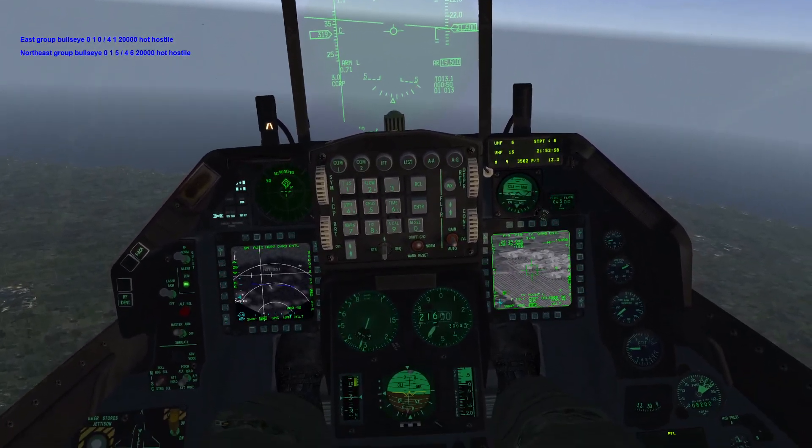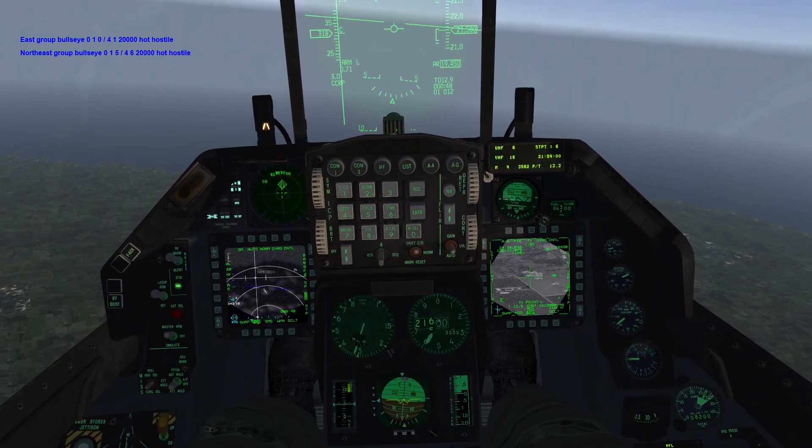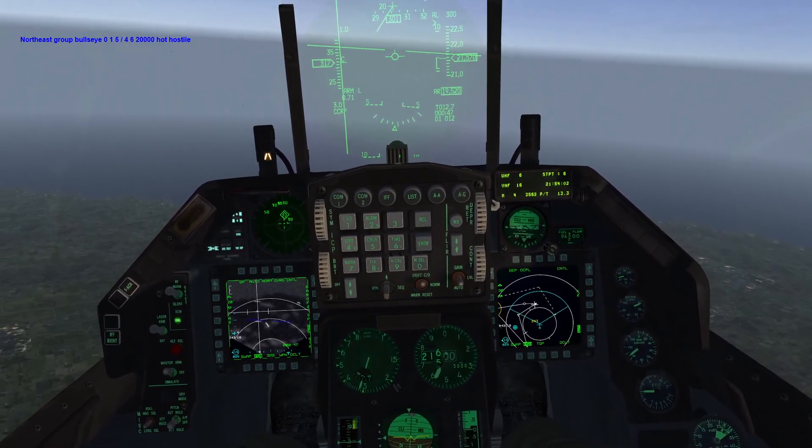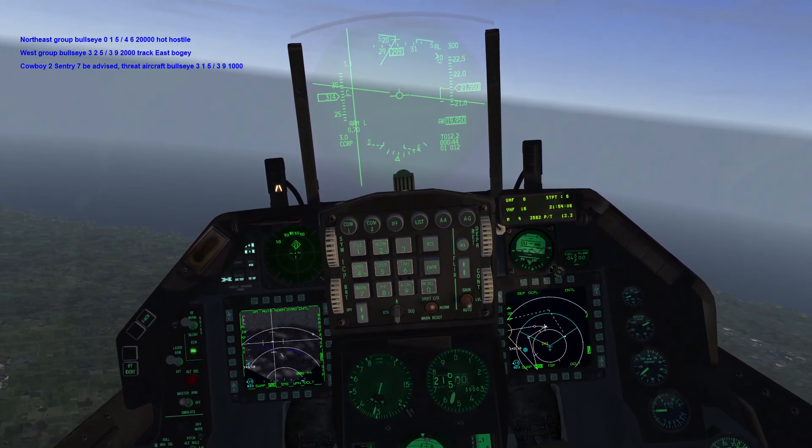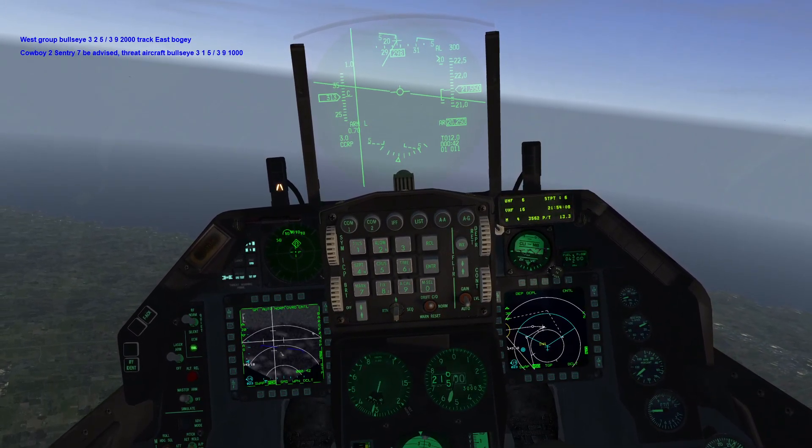East group Bullseye 0-1-0, 4-1. Cowboy 2, Sentry 7th, be advised threat aircraft Bullseye 3, IP inbound, 3-9, 1,000 hit, 7-2,000.